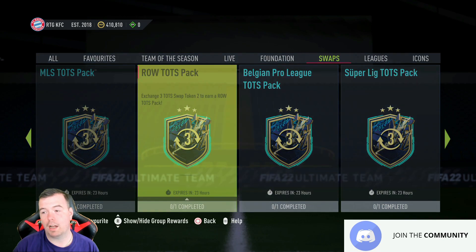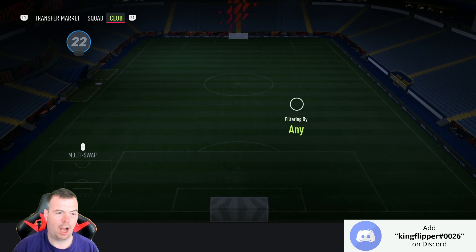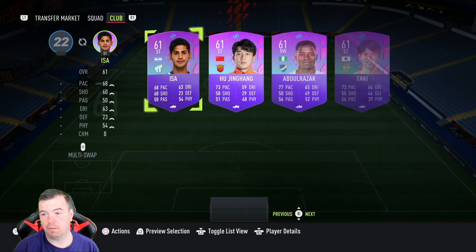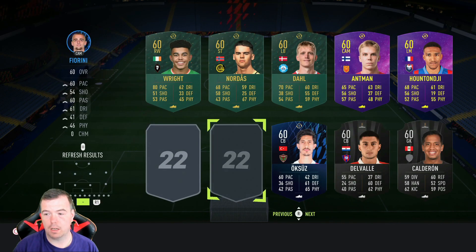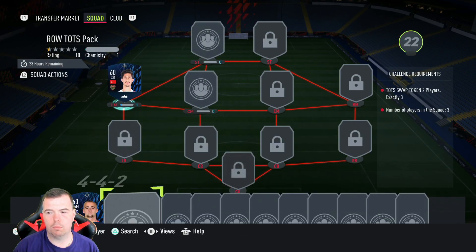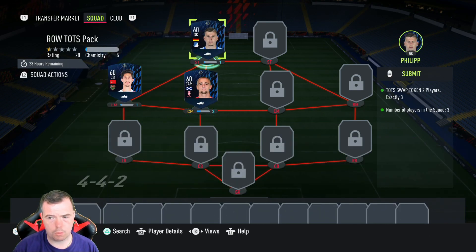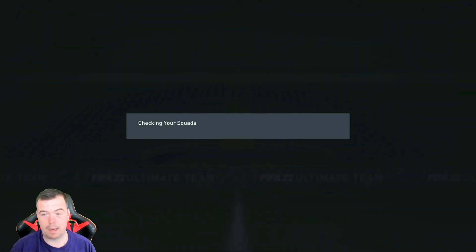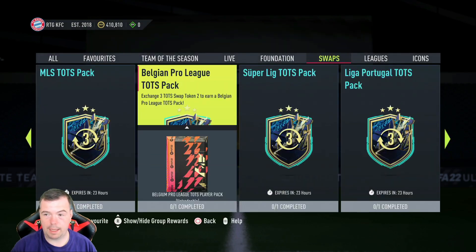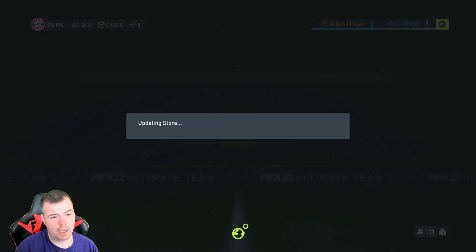We'll do the Rest of the World one just to add a little bit of extra spice — I think the Rest of the World is probably the best out of all of them. Team of the Season for free just doing a couple of SBCs, you'd love to see it! I wonder if we'll get any more swap token cards. Comment below what you think is the best designed swap token. These were actually the best looking designs even though they're going into packs like this. Beautiful — 5k free, love it.